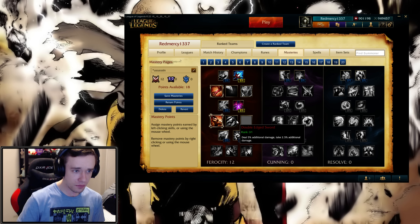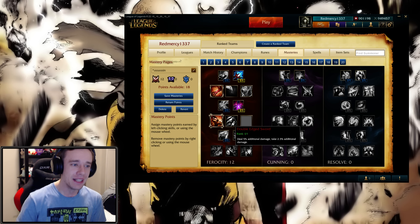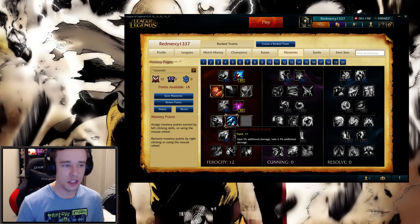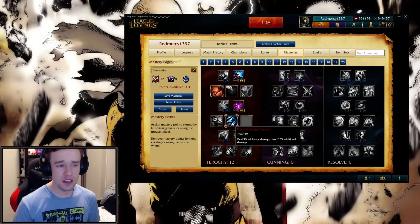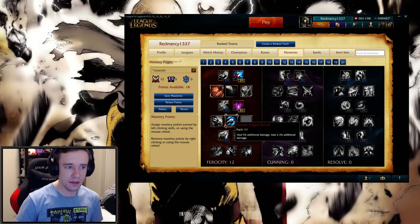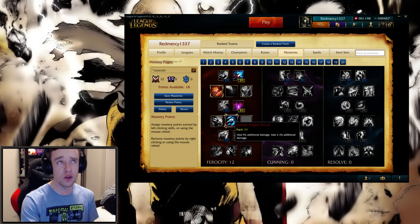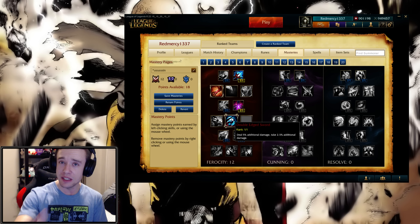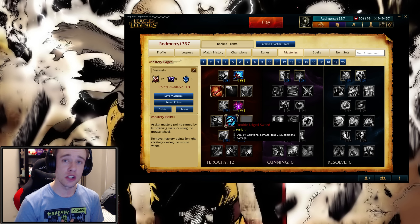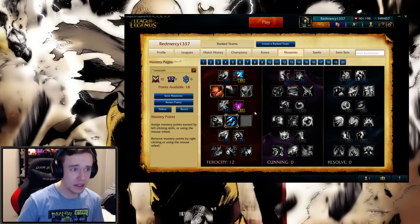Next we have Oppressor, which was in Ferocity tier 4 — it actually got removed and replaced with Double-Edged Sword. Double-Edged Sword, which used to be higher up in the tree, now got put in tier 4: deal 5% additional damage, and take 2.5% additional damage as well. On the live server it's currently 3% additional damage you deal but you take 1.5% additional damage yourself. Now it's 5% and 2.5% respectively.